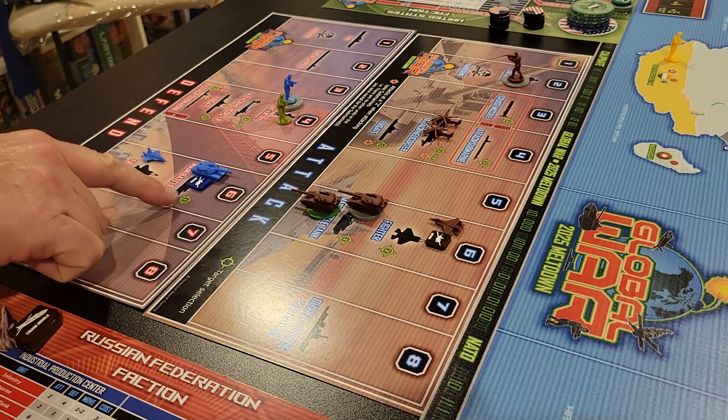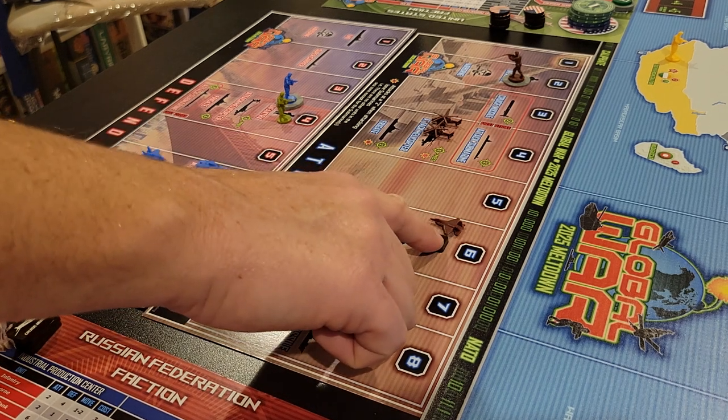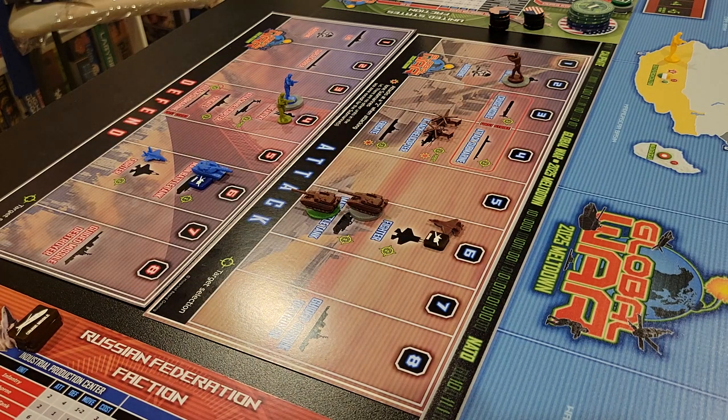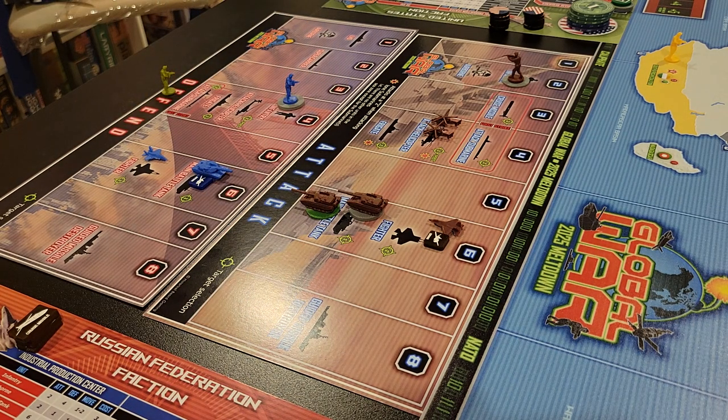I picked the main battle tank here because he has target select, which means he wants to try to take out main battle tanks for Russia. I just picked the fighter because I could pick any of them. Russia has no first-strike units — two infantry at two: no hits. Two attack helicopters at four: one hit. Seven main battle tanks at six or less: only two hits — that's not that great. We'll take two infantry. Then the fighter rolls two dice with the drone — I rolled a ten and a five, so I'll take the five. That's another hit.